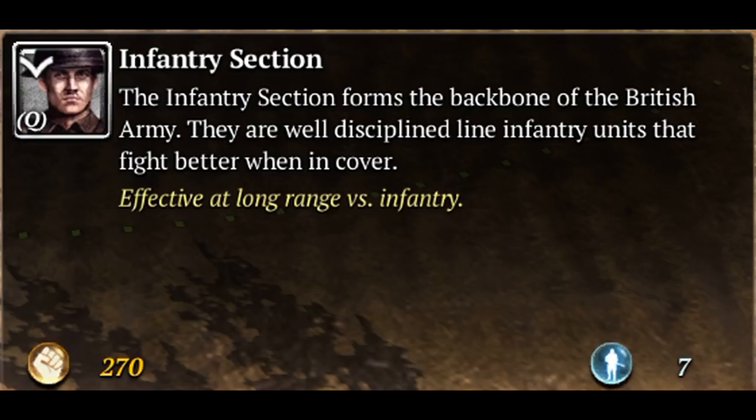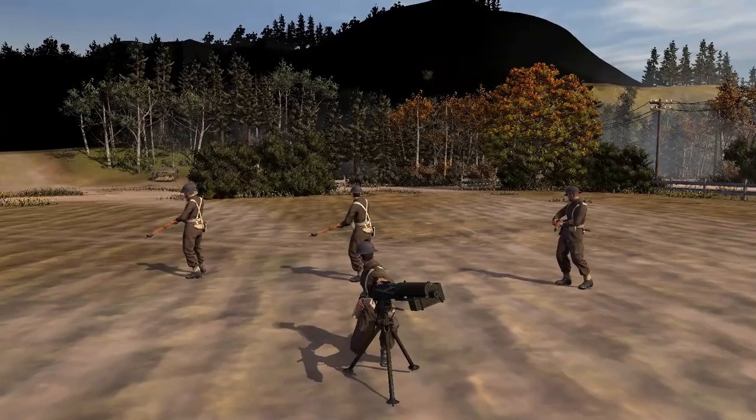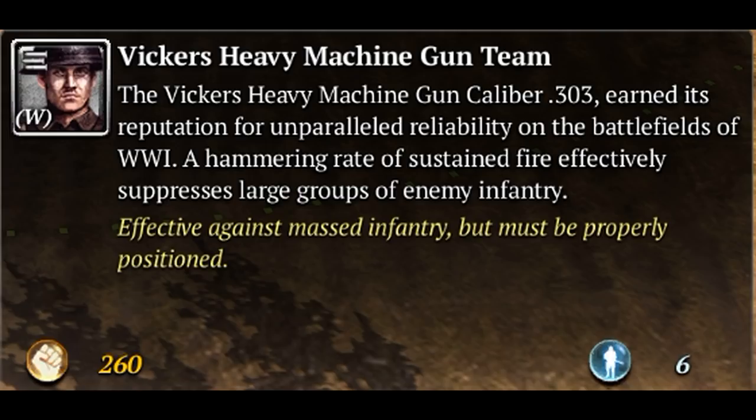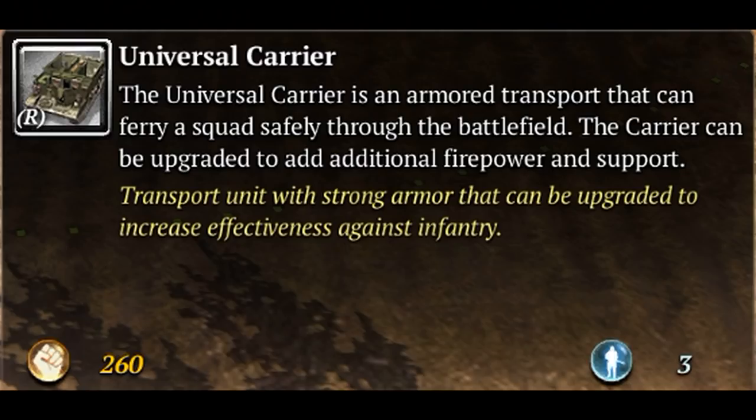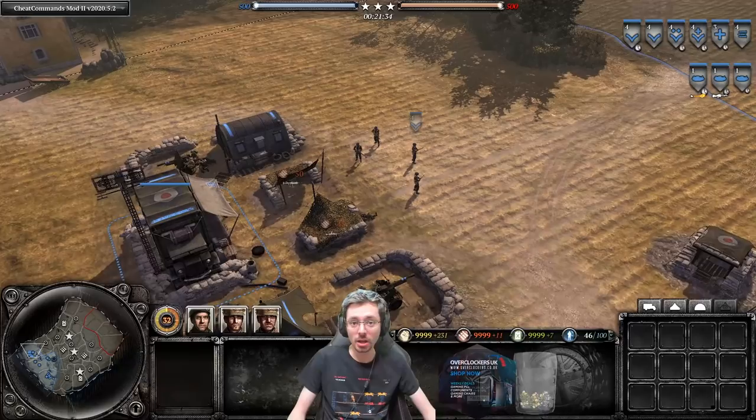First up we have the Infantry Section which costs 270 manpower and 7 population cap — these guys will be the backbone of your army. Next is the Vickers Heavy Machine Gun Team at 260 manpower and 6 pop cap, then the British Medic Squad at 180 manpower and 3 pop cap. Finally, the Universal Carrier at 260 manpower and 3 pop cap, great for harassing enemy forces.